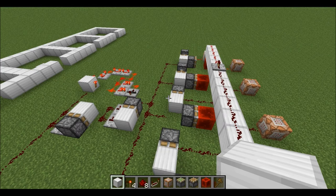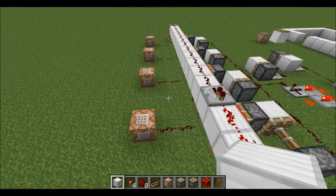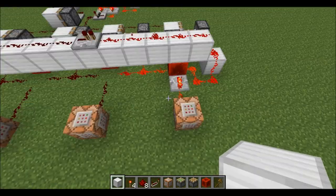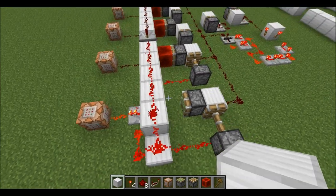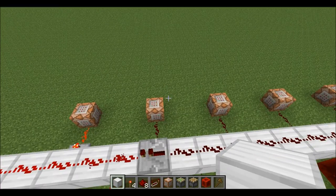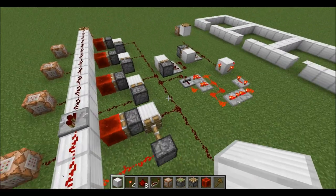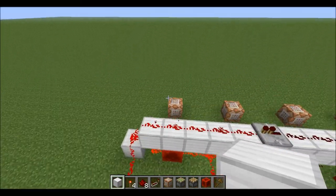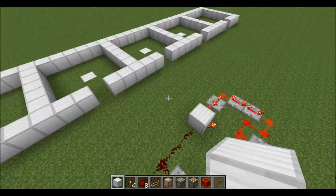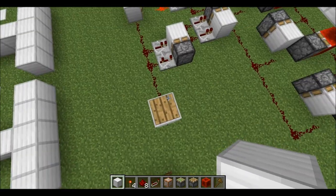This is the one-way counter that I already explained in my very first redstone tutorial. You have this counter here and it will go from one, two, three, four, to five, and back to one again. This teleporter is going to teleport the nearest player to the first cell, the second player to the second cell, and so on — and it happens when you step on this pressure plate.